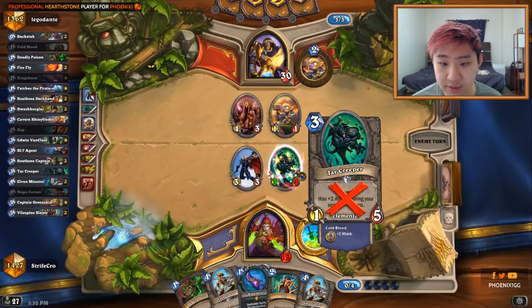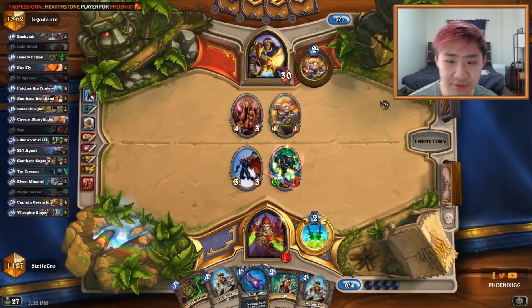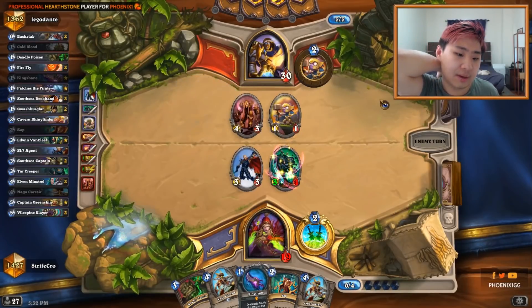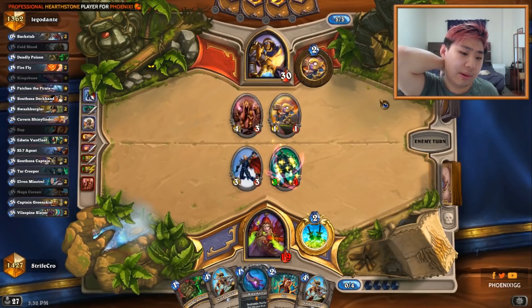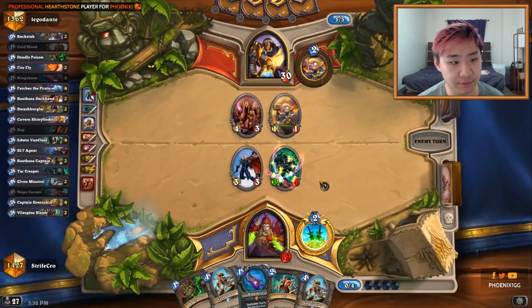Another option is to leave this as a 1-5 and then play Kingsbane at Size 7, using Kingsbane to kill the 1-1. I don't like the 1-5 here. I would still use Kingsbane to trade for the Silver Hand murloc rather than the Tar Creeper because of the cold blood — one weapon charge is not worth this much. I want to keep my guy healthy since he's still a good cold blood target. I decided to go for this line instead.